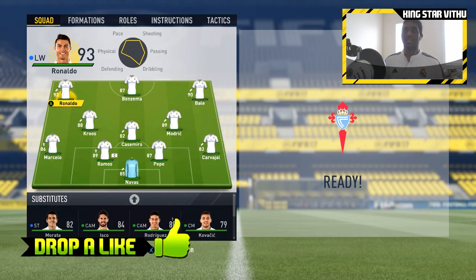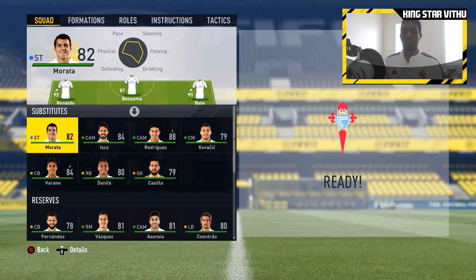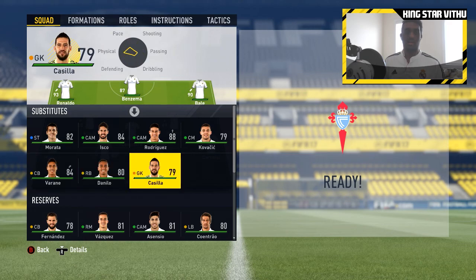For this game against Celta Vigo, I decided to go with BBC up front. In the midfield we have Cruz, Casemiro and Modric. Our defense is left back Marcelo, center backs Ramos and Pepe, right back is Carvajal and then goal is Navas. On the bench we have Morata, Isco, James, Kovacic, Varane, Danilo and Casilla.